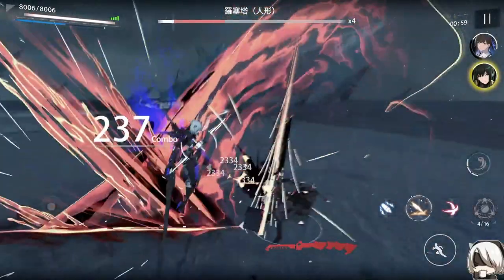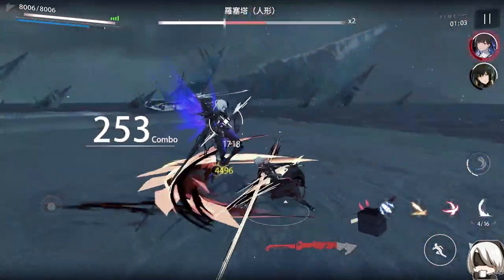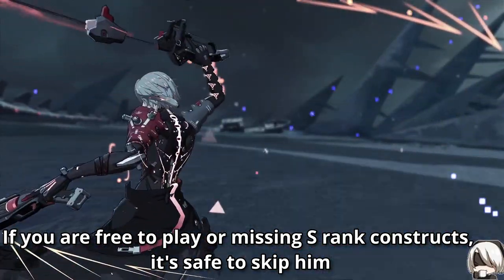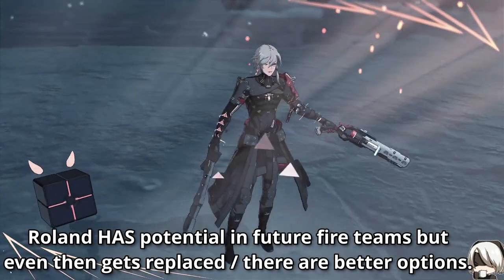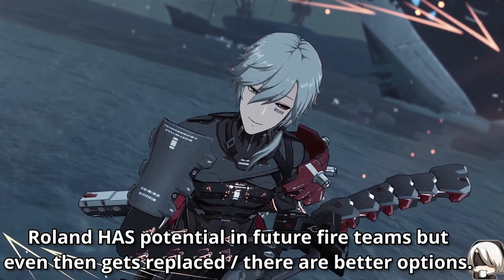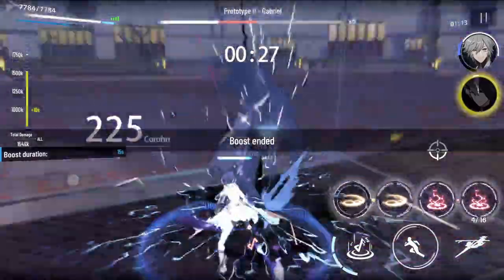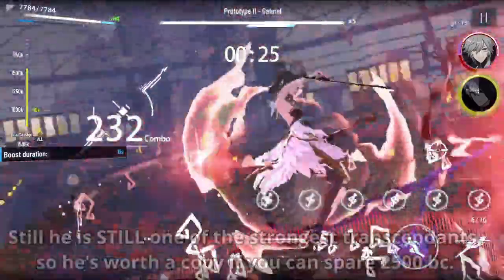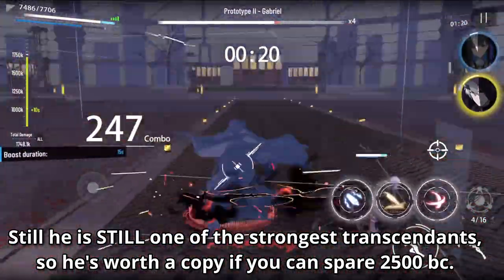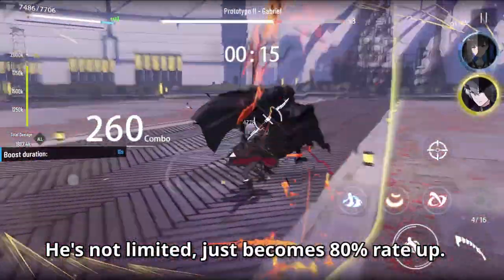As for my pull and build recommendations: despite Roland being a strong Transcendent, he's still a Transcendent. If you're free-to-play or just started and are still trying to catch up on S-rank characters, it's safe to skip him. Roland has future potential in fireteams as an attacker substitute, but eventually gets phased out of that role fairly quickly due to better options later on. If you like him, go for him — he's got strong, reliable damage with minimal downtime, and is great for content like solo that values survivability and damage. But he's not going anywhere; he just becomes a permanent 80% rate up once this update ends.